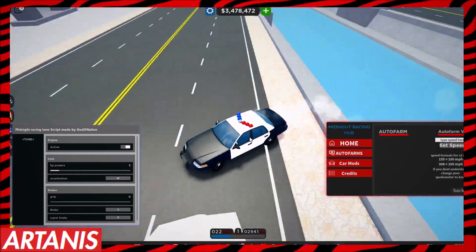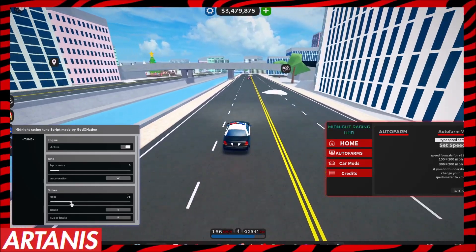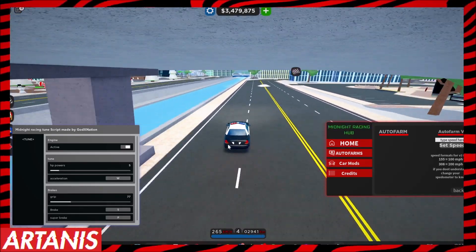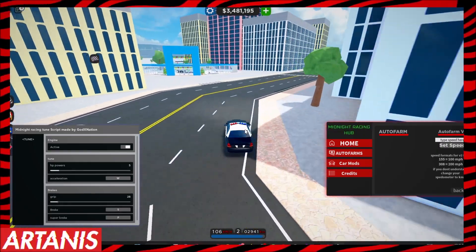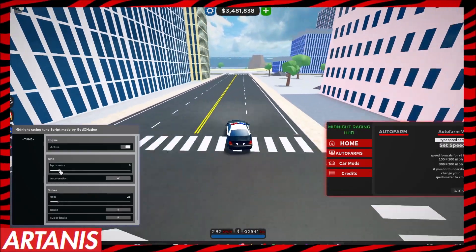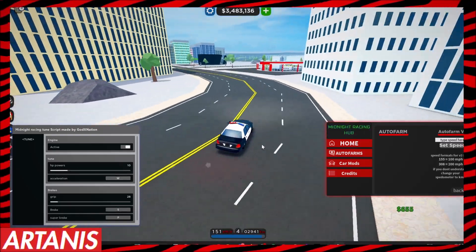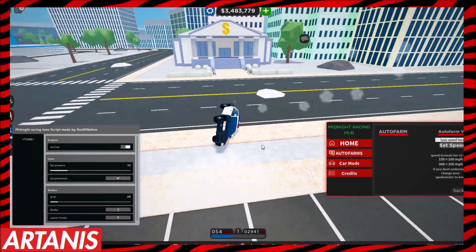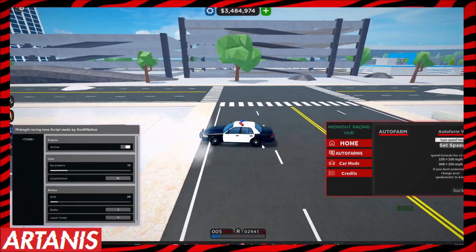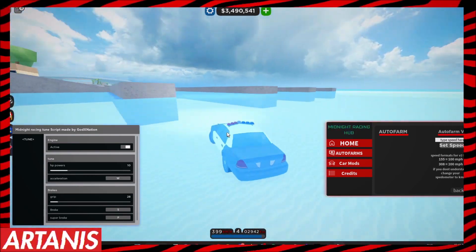Once you get to like 300, maybe ease off the gas a little bit. We landed the jump! I'll give it a little bit of extra brake grip so we can stop if we need to — that's actually really good. Let's put the horsepower up to 10 too. Since the brakes are better we can stop easier.